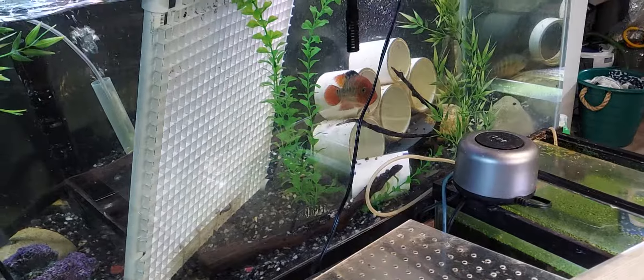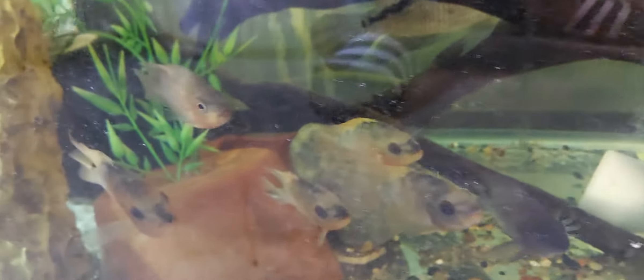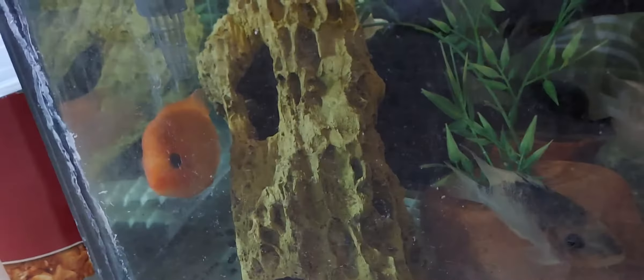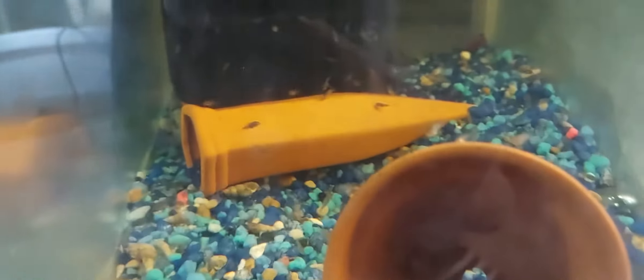Down here we got the louiselle, and I got a couple RTMs, some red devils, a female in here, and a few other things. I'm sorry I ain't got no light down here. And here's them blue pirate bonsai things — they're a cross between a convict and the blue texas, something like that, I'm not sure exactly what it is.